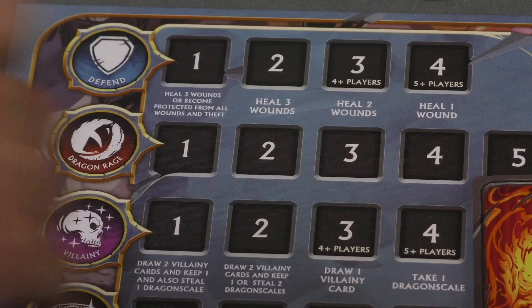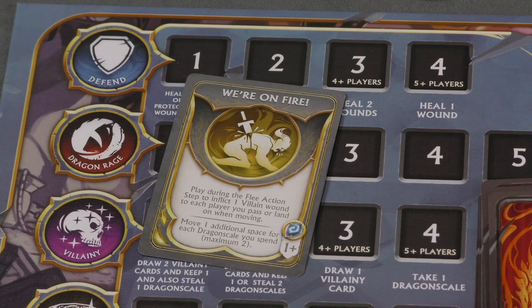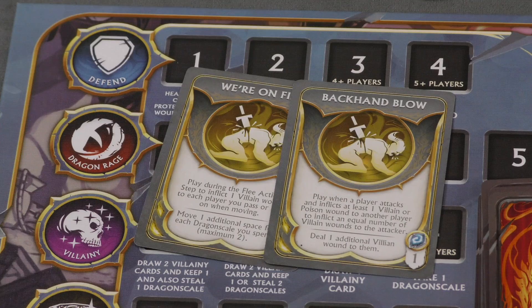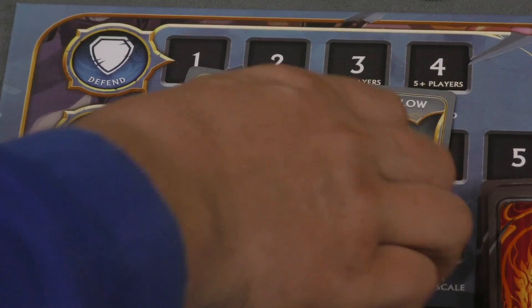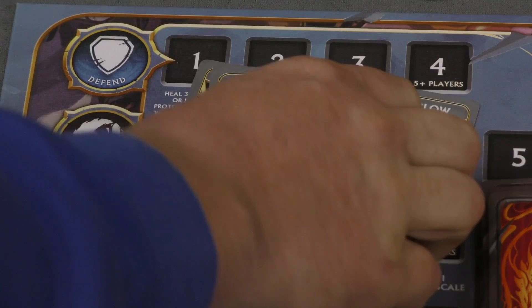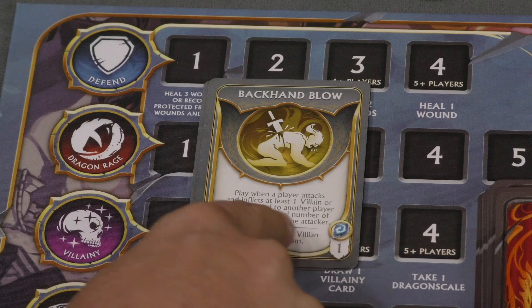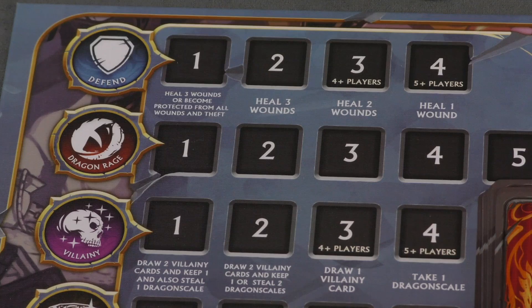In the villainy spot, players draw cards from their villainy deck and can also steal dragon scales from other players. These villainy cards differ per character. Cards tell you exactly when to play them — for example, during the attack action step if you're the first player to attack, costing two dragon scales to play. Some cards are free, some have optional upgrades where you can pay a dragon scale for an extra effect like doing an extra wound or attacking another player.